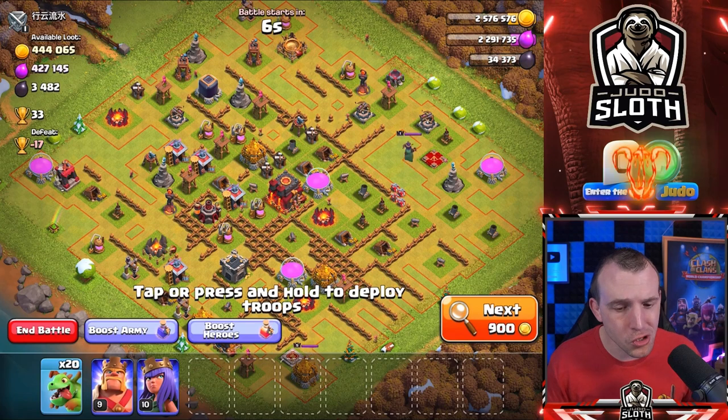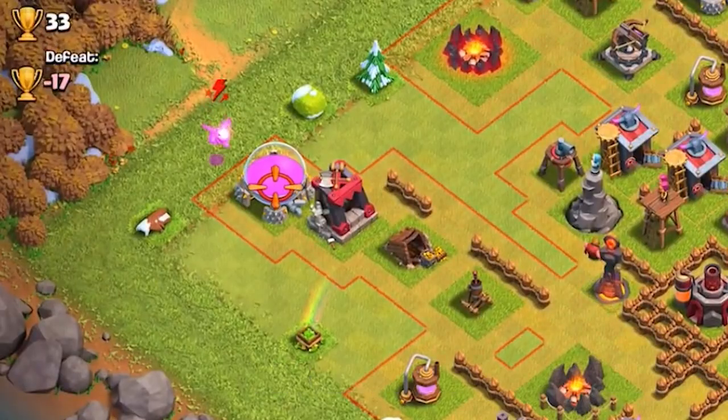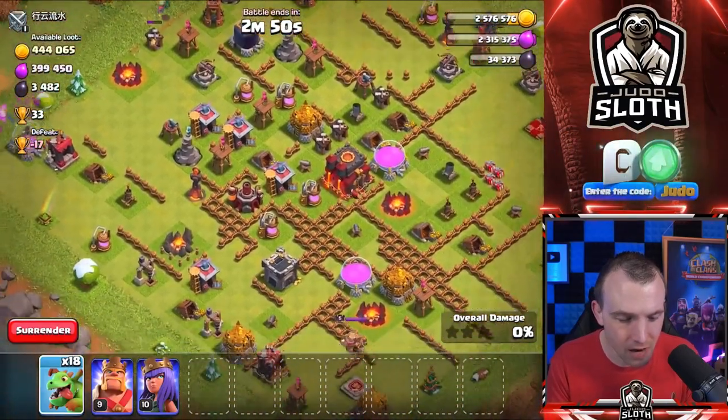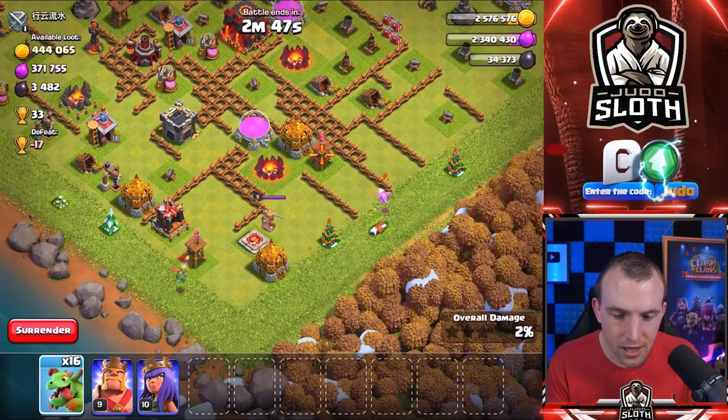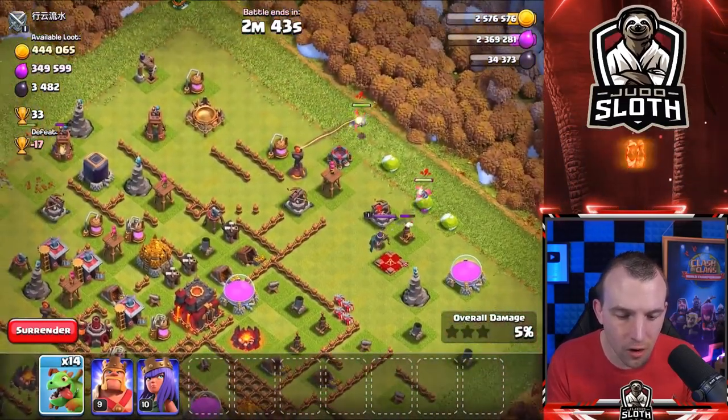I don't think we need to use the power potion. He's even upgrading to Town Hall 11. Let's use one baby dragon here. We might as well use one direct to the Archer Tower — it's a grounded X-Bow. Let's just pick off the point defense first. We'll use one to that air defense Archer Tower locked on.